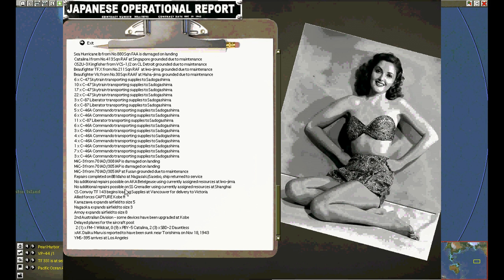Kill credits. Contact report. Detection. Supplies moved. Repairs complete at Nagasaki. Repairs incomplete. Expansion.